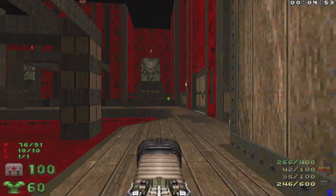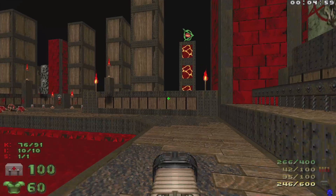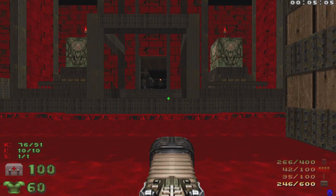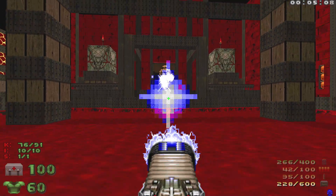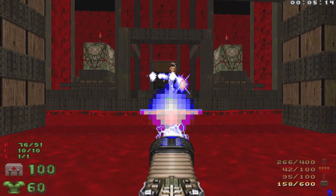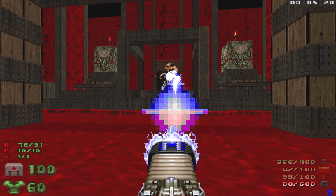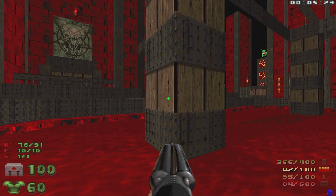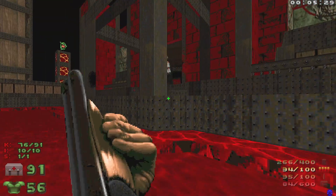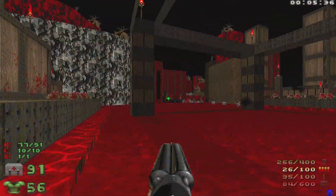We're going to get the plasma gun out. We do get the BFG there, but when we hit this switch that door is going to open up and there's going to be a Cyberdemon. I find it safer to just use the plasma — we'll lure him out and fire away, dodging the rockets. Save at least a couple of BFG blasts, so we'll use some shells too. Down he goes.